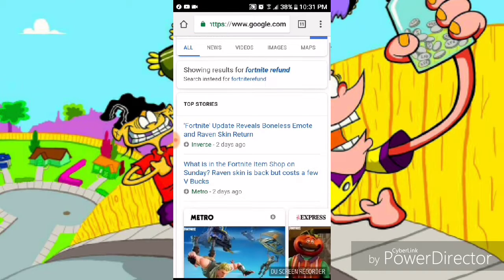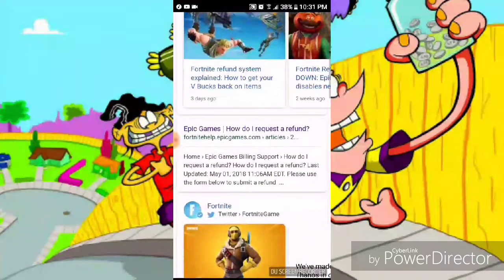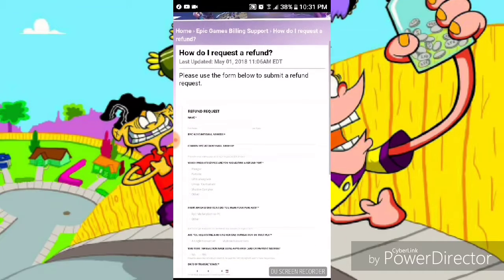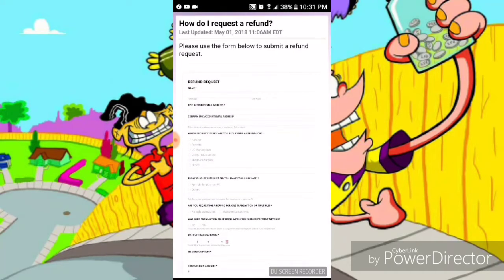All right, so right here it looks like it says all this. You go right here — how to do a refund on a skin, how to request a refund skin right here. It shows you everything. You put your name, everything, email address, your Epic account, all that.